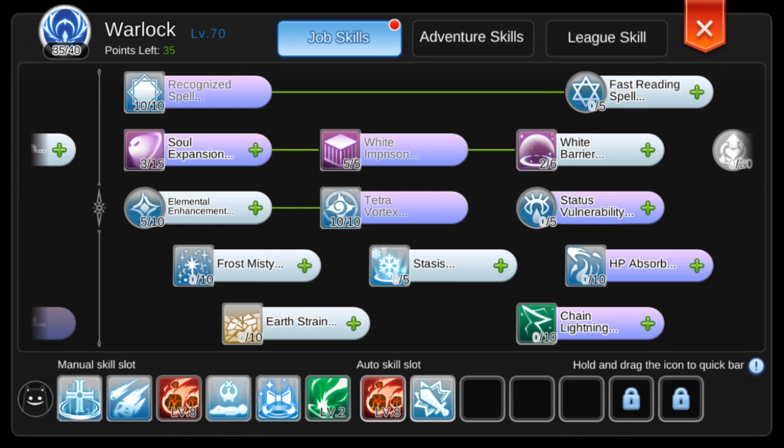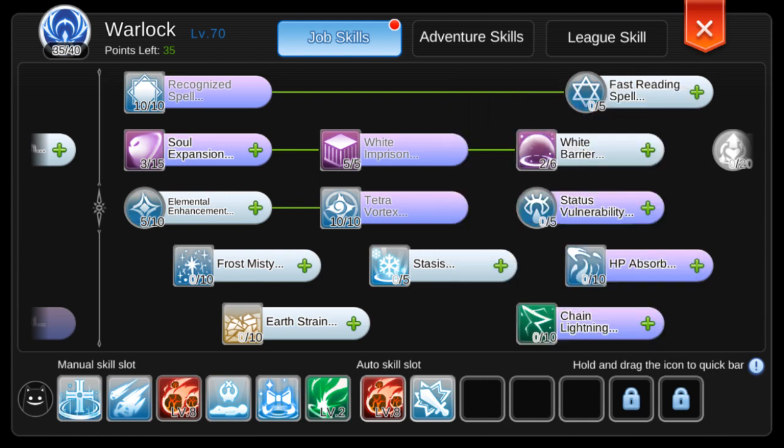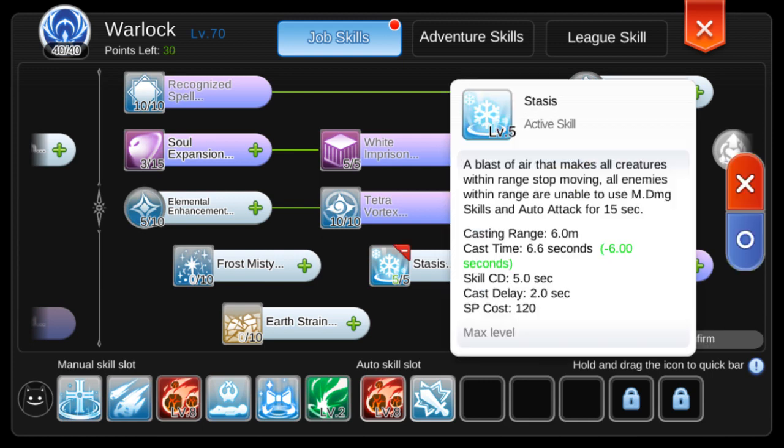At this point we've already used 35 points, with 25 points left. Next up is Stasis — a very powerful and very useful spell in MVP hunting and Oracle runs. With this spell you can kill Spider and Time Holder without any problem, as it prevents them from casting magic damage spells like Storm Gust or Meteor Storm.